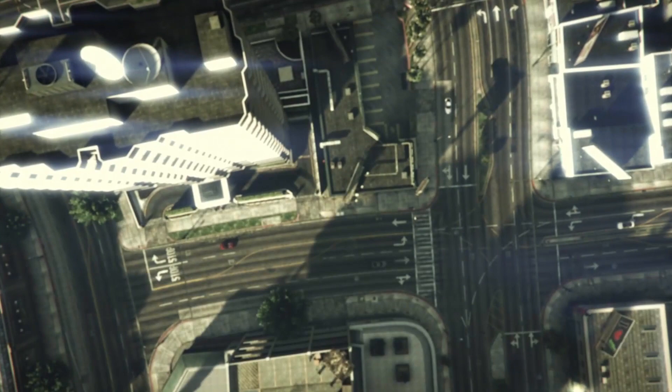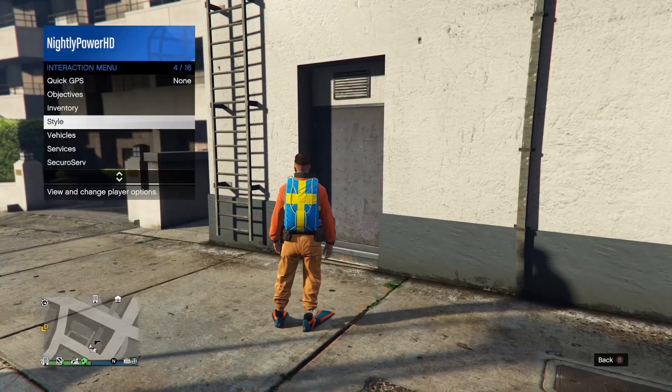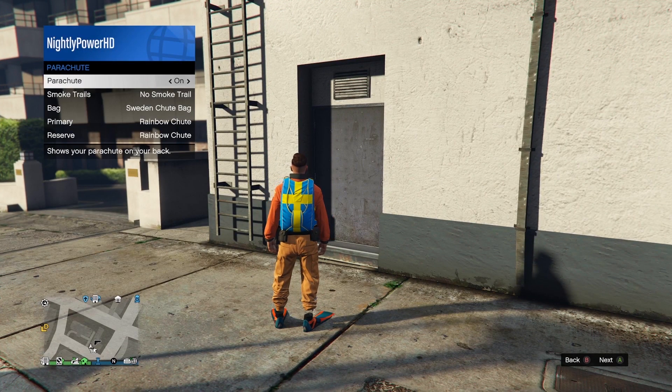When you spawn into a session you will spawn in wearing the Sweden parachute bag. Now open your interaction menu, go to Style then go to Parachute, set Parachute to off then set it back to on.